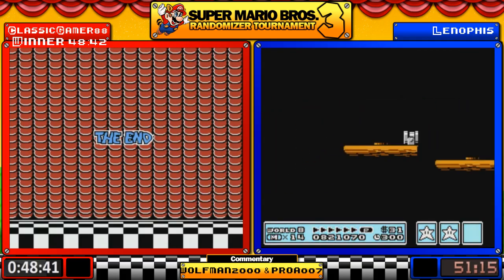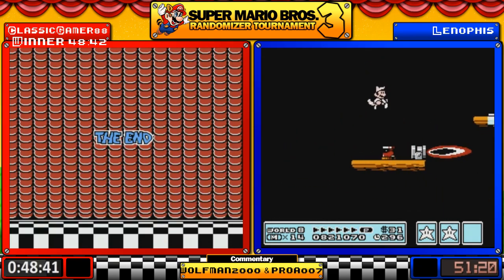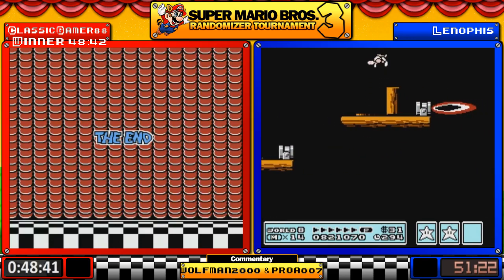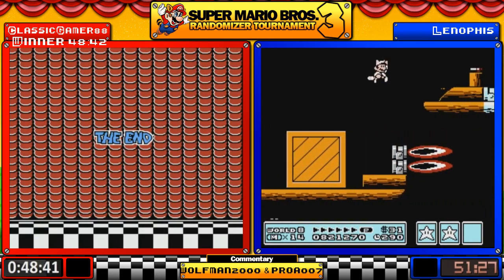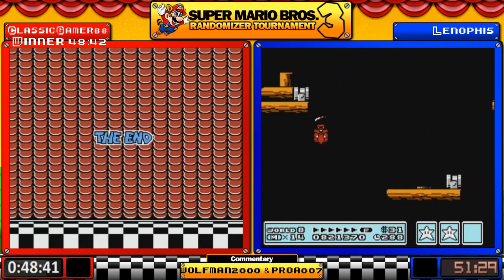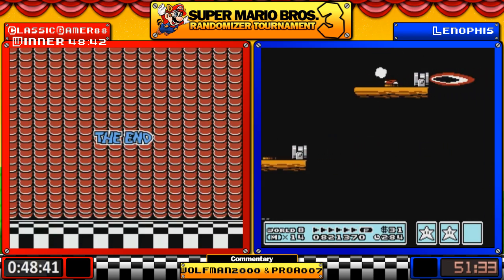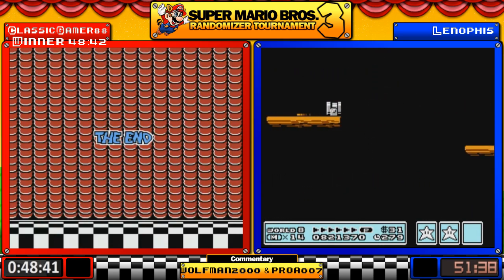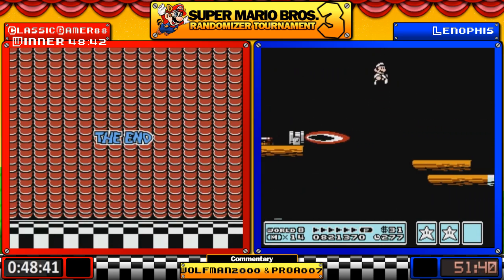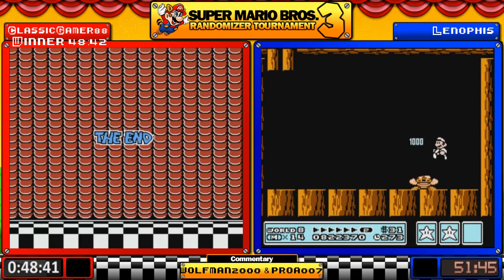Leno is a very happy boy right now. However, this would be an excellent stage to use a P-Wing — I don't know if Leno has any more. It's a good safety strap but I don't think it's faster actually. Still on his way to about a 53:30 or so — I think he has a hammer suit as well.